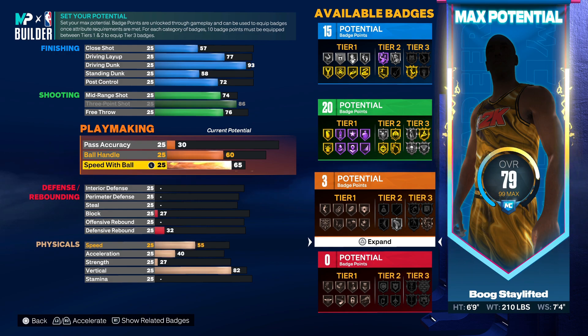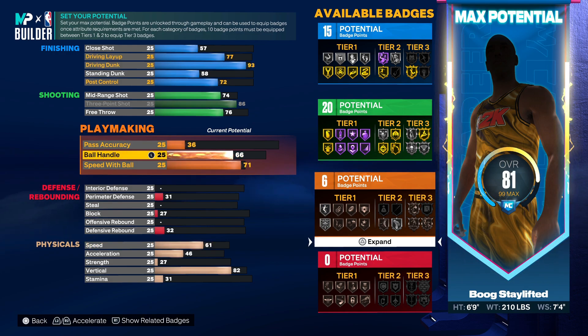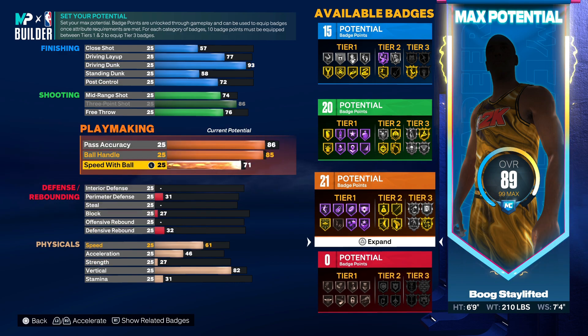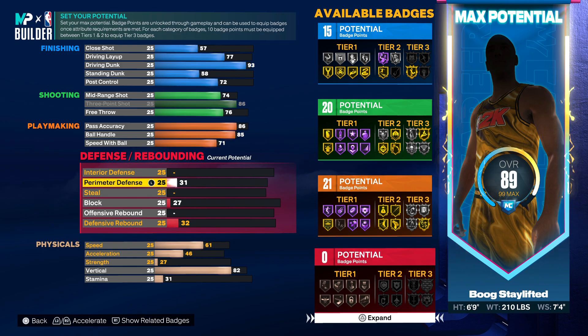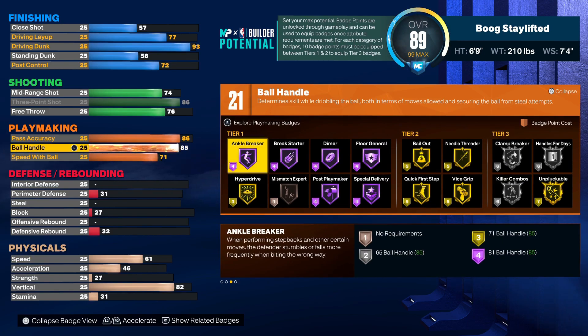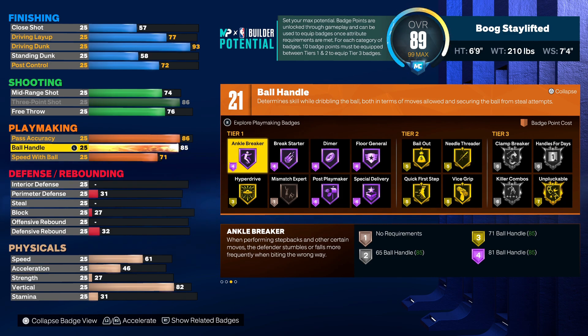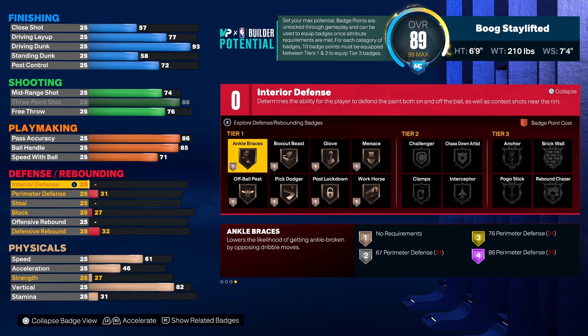That 86 three is gonna be super consistent. For playmaking, go 71 on ball handle then put it up to 85 to get gold quick first step. Pass accuracy you want to put at 86. You got 21 playmaking badges, gold quick first step, gold hyperdrive - hyperdrive is in tier one too, that's heat. You also get gold unpluckable - y'all know you need that.